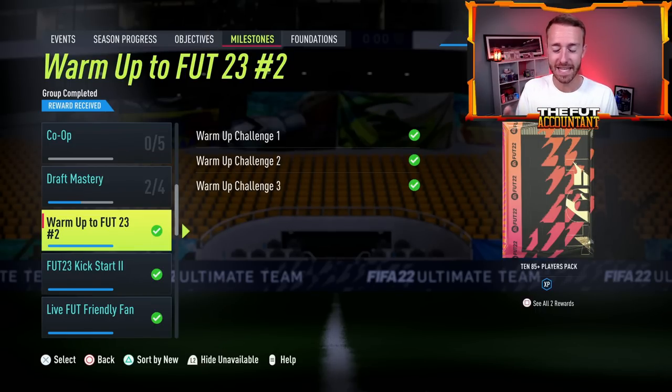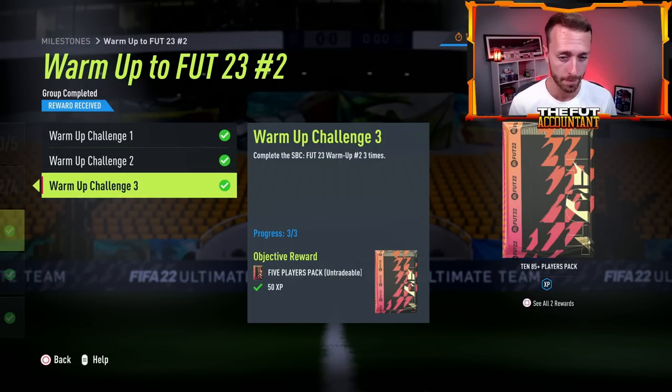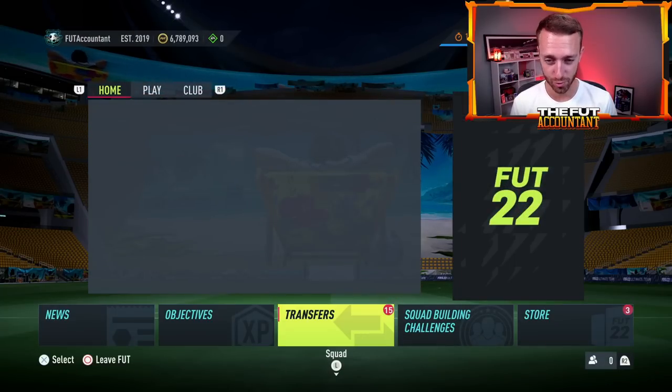What happened was — if you were doing the warm-up challenges one, two, and three — a lot of people yesterday did the FUT 23 warm-up SBC for the third time. You get an 85x5, and for the group reward you get the 85x10. In the fine text above this objective it said 'complete all these challenges to earn a 10x85 plus players pack' — it did NOT say 'untradeable' like it did last week. So to a bit of surprise, the 85x10 dropped as tradable.